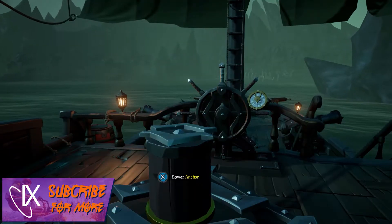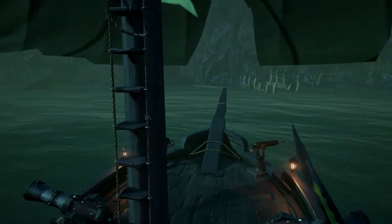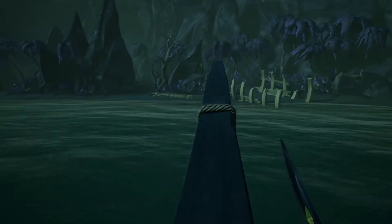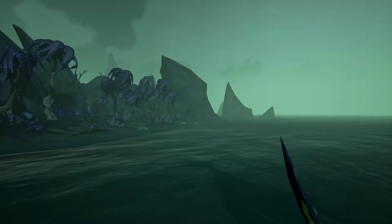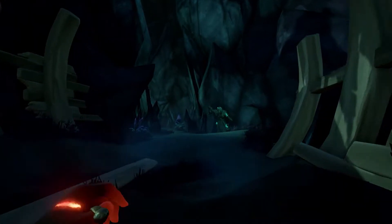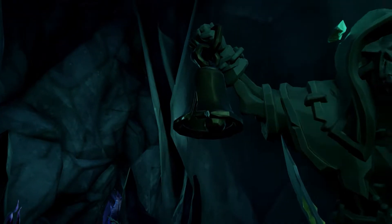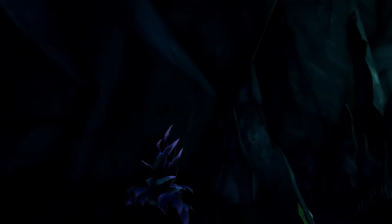After you've exited the Tunnel of the Damned you will see your ship sailing towards a mysterious island. Head towards the island and dock your boat by the beach. You don't have to worry about your ship as you will not be needing it again for this tale. Hop ashore and look for a cavern entrance which is guided by a skeleton statue holding a bell. Enter the cavern and begin to navigate the Dead Man's Grotto.